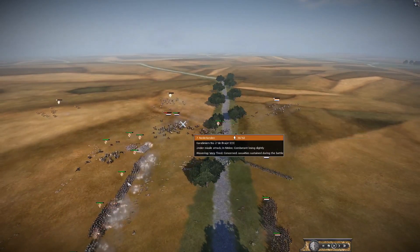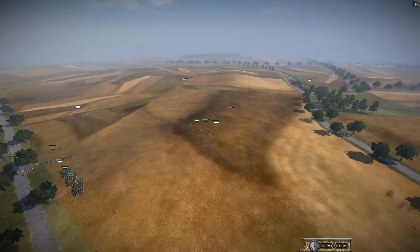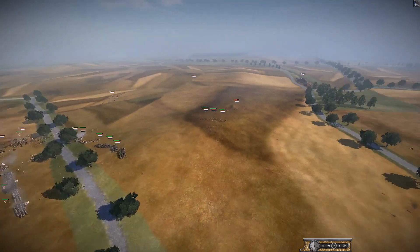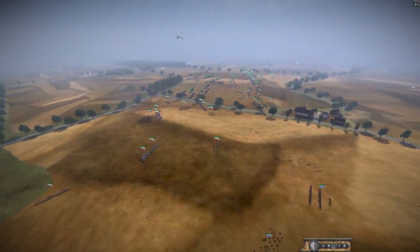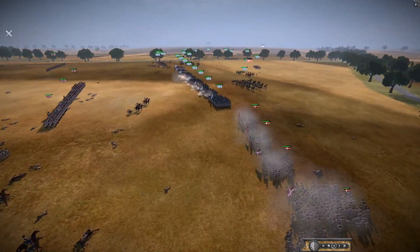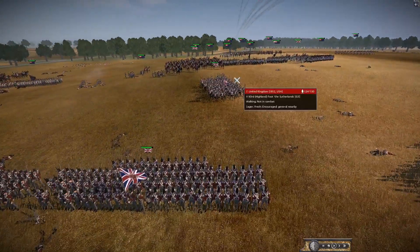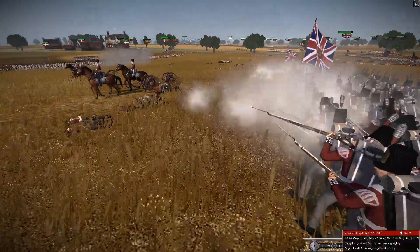The Dutch general might actually be dead — that is huge. Dutch morale is going to plummet. The Dutch are falling back. Spain has lost a lot of cavalry in this risky operation but it worked — they've cut off the head of the snake. Now there's a full push by the British: Bavarians and Danish engaging against the British together, and Sardinia coming up on their own. There's a volley for king and country.